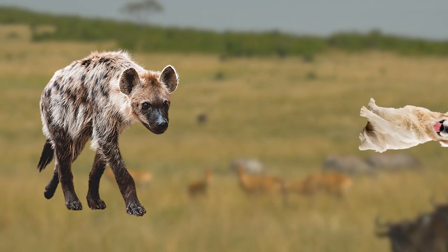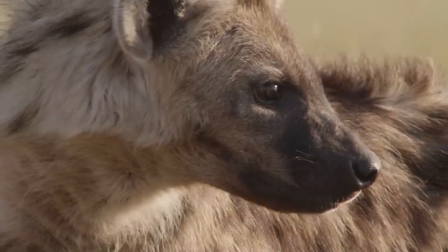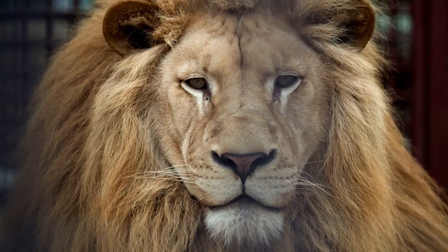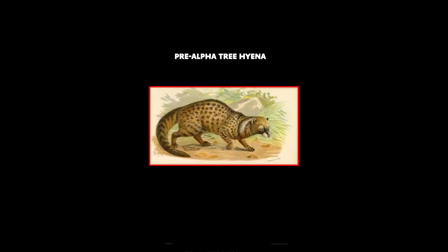A hyena — is it a dog? Is it a cat? Well, actually, the hyena is neither. Instead, it belongs to its own evolutionary branch of builds that split off from the cats during the Miocene patch, making their closest relatives not the lion or the tiger, but actually the mongoose or the meerkat.